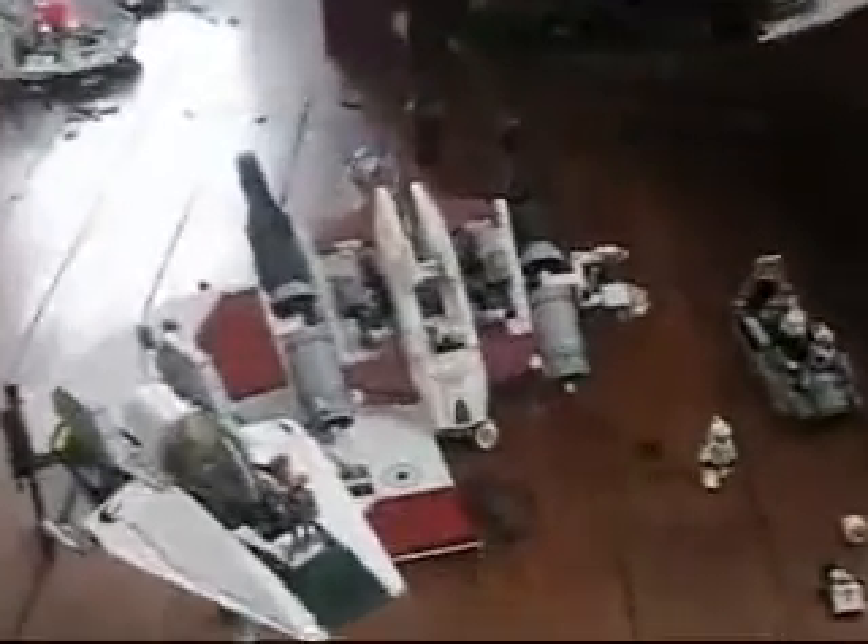I'm going to start on the droid side, right down here. First we have the AAT, just shot down the V19 Torrent. Zoom in there — that guy just got shot out, you know, died. I got the droid carrier carrying a droid, and a spider droid just got shot down by that guy's big gun.